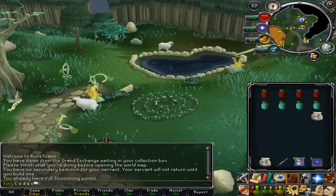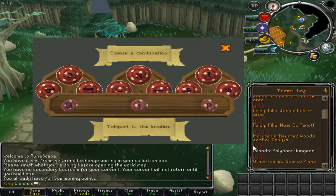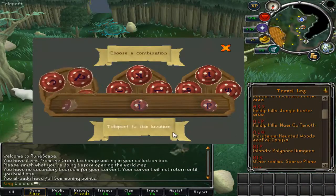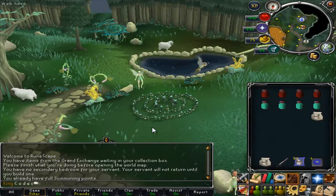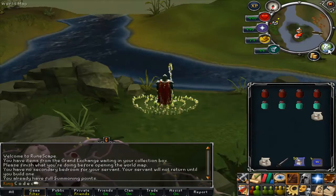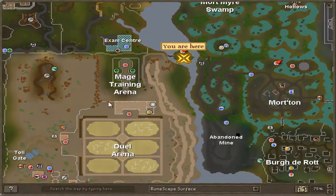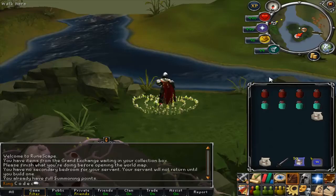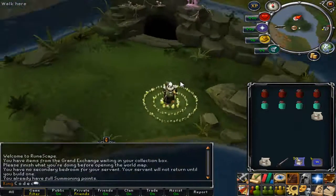I get there by using the fairy rings — I think the code is BIP. Polypore Dungeon. You can also get there by using the dueling ring and going to the Jewel Arena and just running in — I think it's north. Yeah, you want to go in the Jewel Arena and then go through this gate near the Mage Training Arena and just run up. It's really quick. If you aren't using fairy rings, which I recommend you do, you can always bank at the Jewel Arena as well. It's kind of handy.